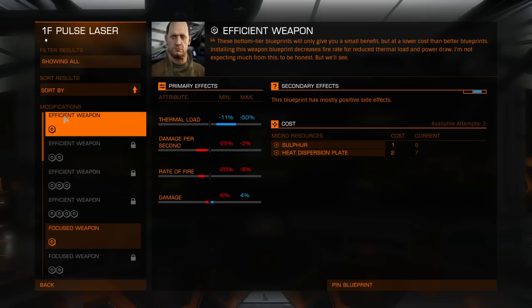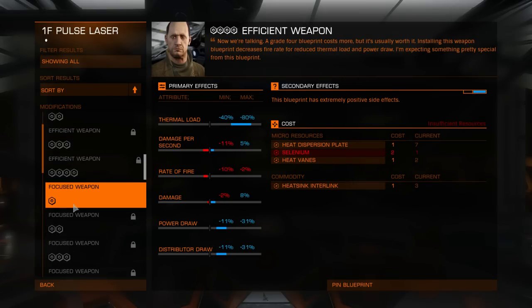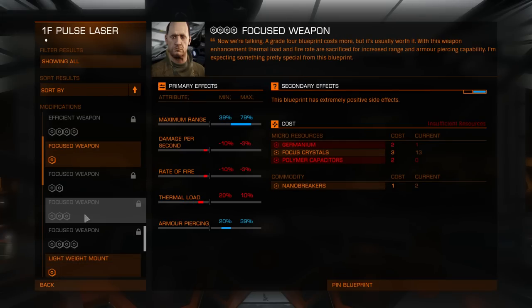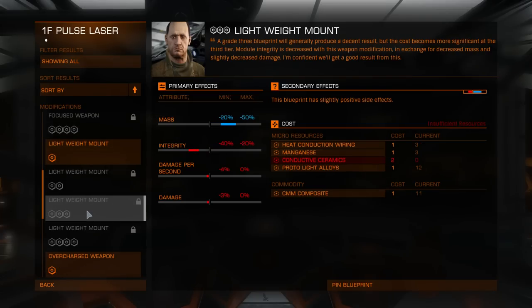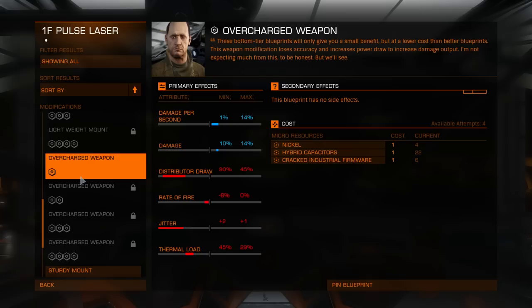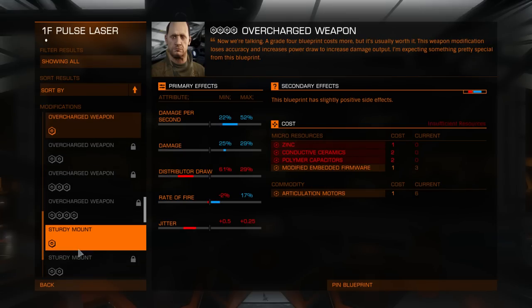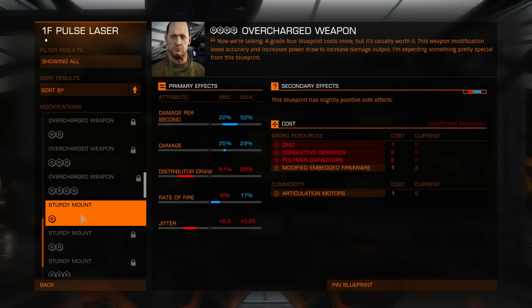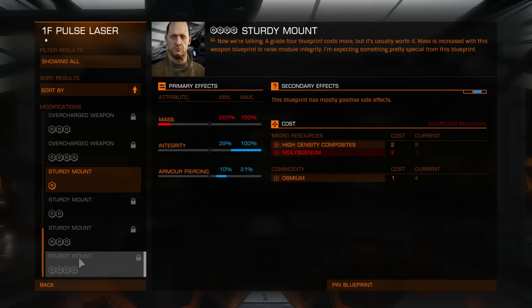Pulse lasers, grade 4. Efficient weapon. Focused. Increased range — but yeah, it might be useful. Lightweight — not sure about this one. Overcharged. Well, grade 4 has slightly better jitter, but grade 5 has no jitter at all. And we don't have grade 5 on sturdy mount.